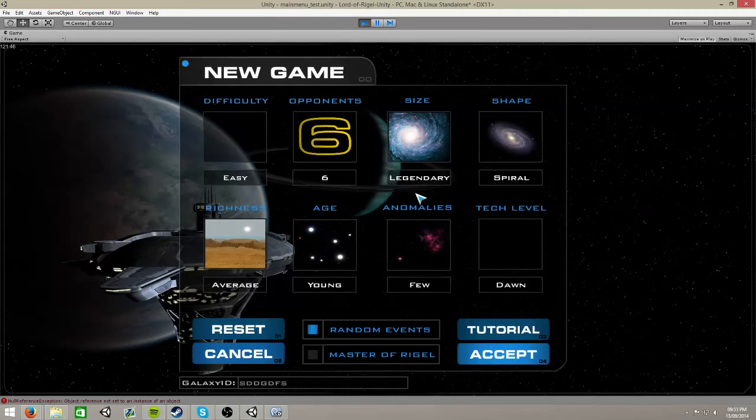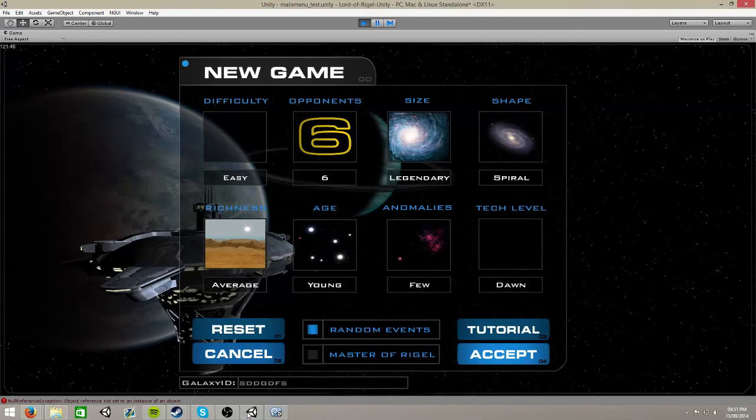It's stuck in an infinite loop, so at least it can find a new location for stars - I chose the percentage too low. So that's good, I guess.